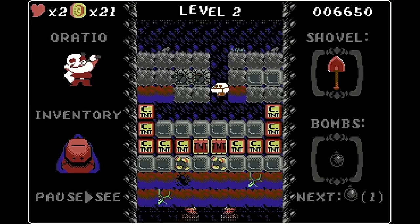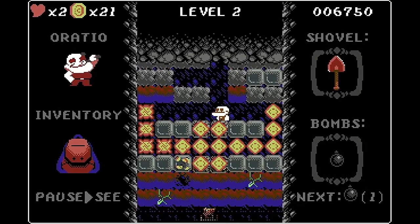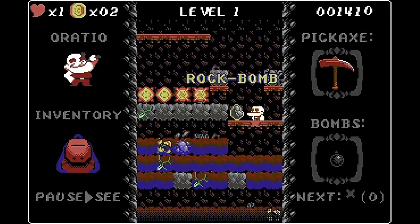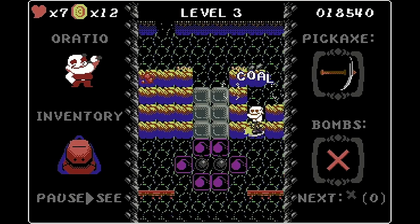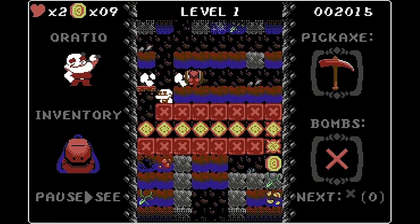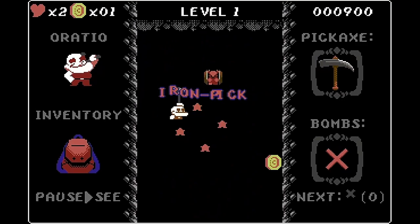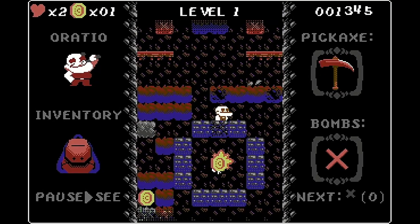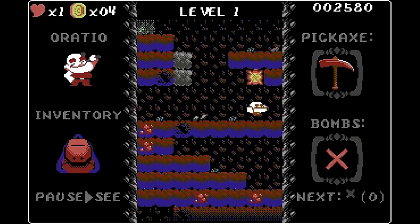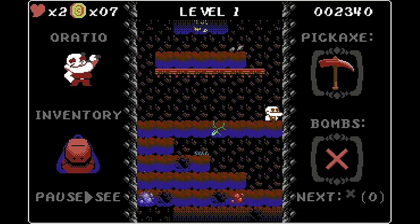In addition to the standard mineable blocks you also have several special blocks. There are TNT and CTNT blocks which detonate a few seconds after being hit, sending out a blast. Bomb blocks which can only be destroyed with bombs or TNT, and X blocks which can't be mined or blown up. You'll also encounter several different pickups and power-ups — some give you bombs or upgraded tools, and others provide special abilities such as the hard head ability which allows you to break blocks above you with your head, or the block shooter ability which allows your downward shots to break blocks.